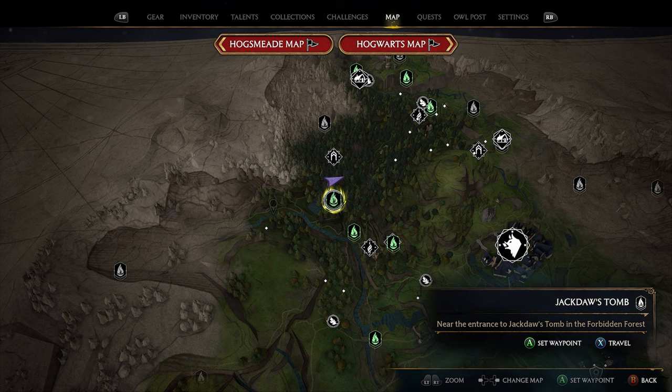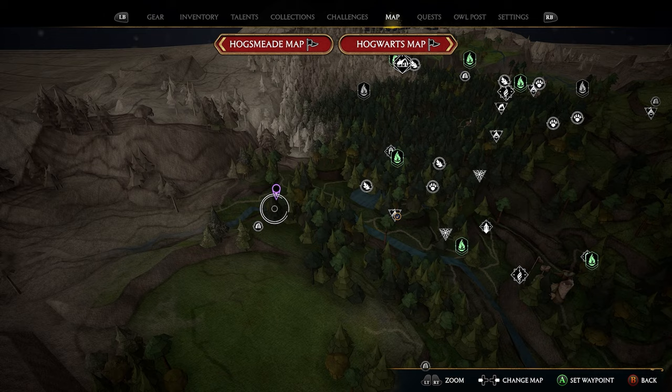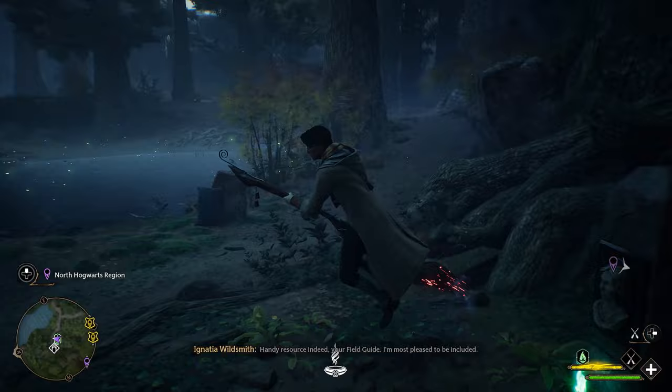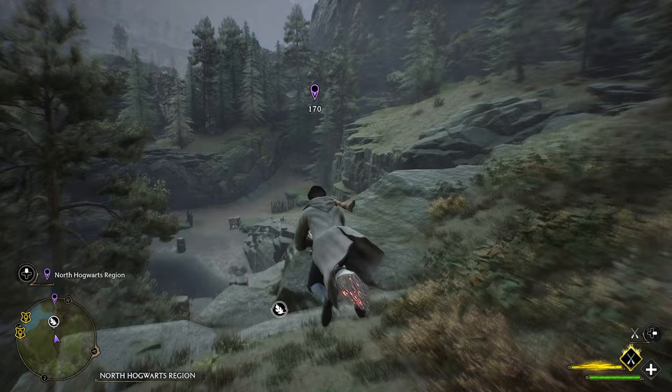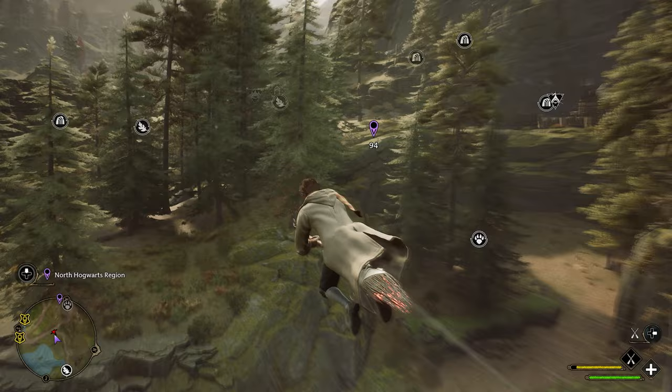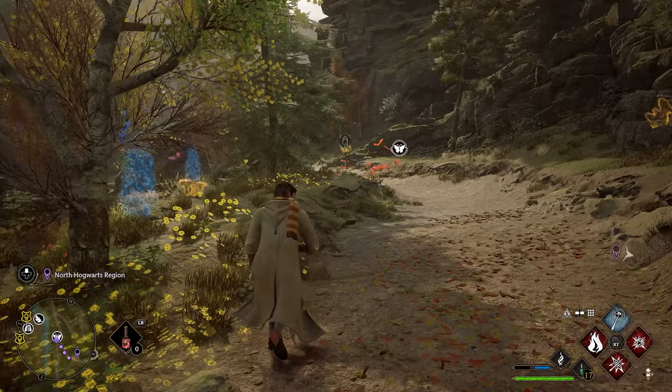For our third location, we're going to head right back over to the Jackdaw's Tomb fast travel. There's a little stream that comes down this side of the map. We're going to want to put down a marker right at the top of the stream and head that direction. Turn around and go up this little mountain, heading towards the marker you placed. Once you get close, use the Revelio spell and the butterfly will spawn. It's located right here, and as you head upstream, the butterfly is on the left side of the path.